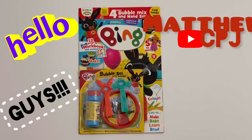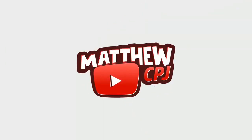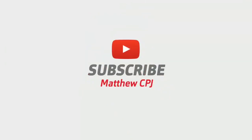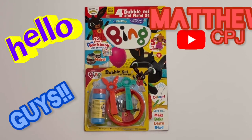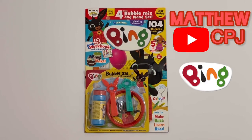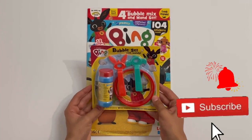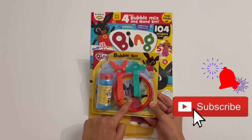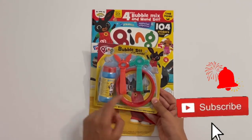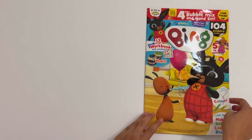Hello guys, it's MatBCBJ here with this Bing magazine and it's a bubble set with wands. So this is what it looks like here. You get a bottle of bubbles, two wands — one for Bing and one for Sula — and a bubble ball. That's where you put the bubble liquid inside. So I'll show you that at the end and let's take a look at the magazine.